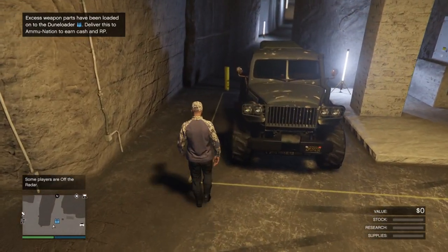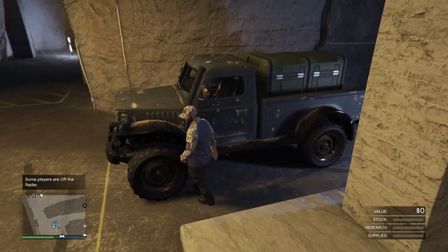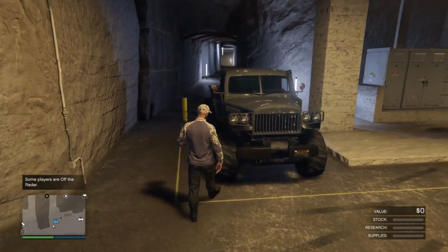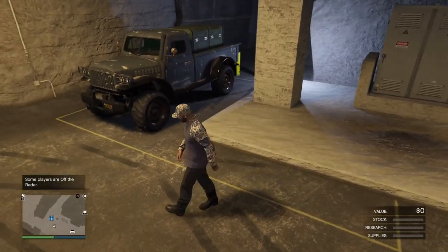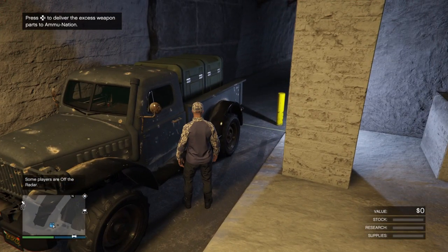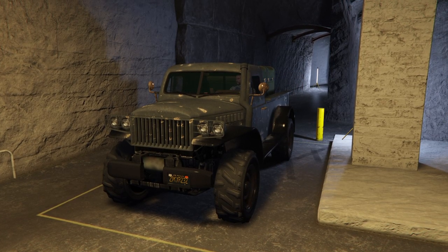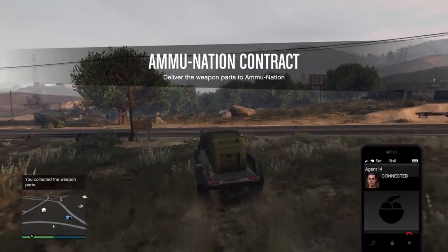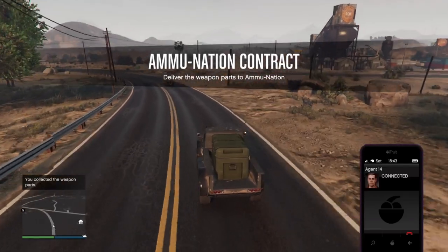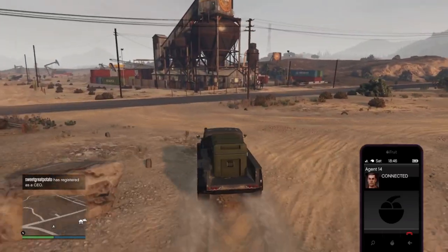The first thing that was added to the bunker is the ammunition contract. Whenever you have excess weapon parts in your bunker, you will basically deliver them and sell them to Ammu-Nation, and for this you will get a reward. So basically what happens is that every day in GTA Online, or every 48 minutes in real life, a dune loader will appear in your bunker. You can go up to it, press right on D-pad, and then the ammunition contract will start. The mission is very simple — deliver the weapon parts to Ammu-Nation. This will always be a random Ammu-Nation location.